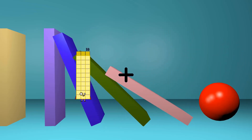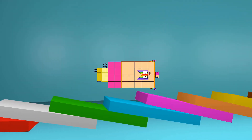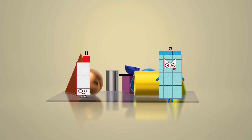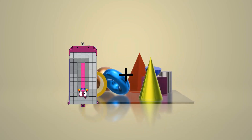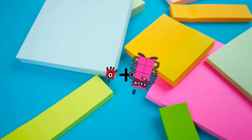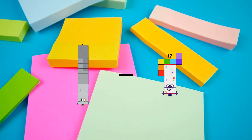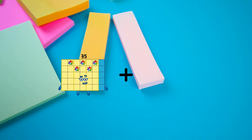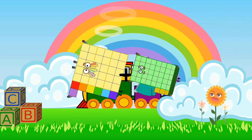33 plus 28 equals 61. 11 minus 11 equals 0. 1 plus 8 equals 9. 92 minus 36 equals 56. 37 plus 43 equals 80.